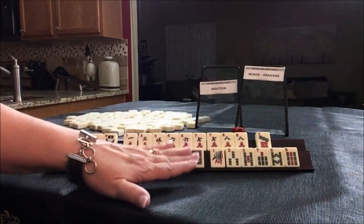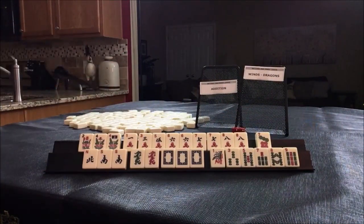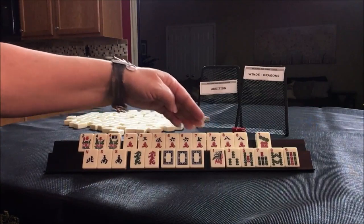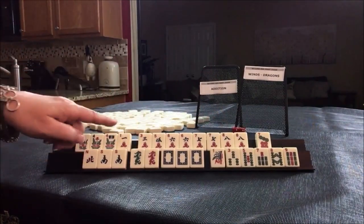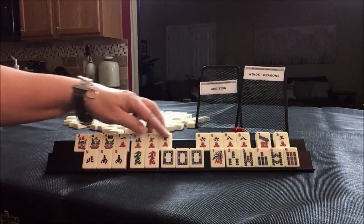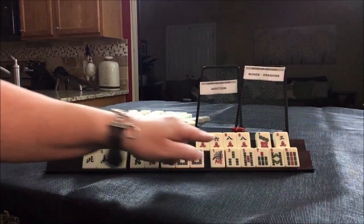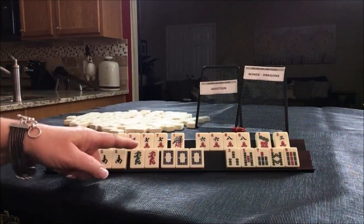Okay, well we've got winds and dragons. Let's see if we can make an addition hand work: 7, 5, 8, 4, 9, 3. Looking at 7, 5 — 7, 5, 8, 4, then 7, 5, 1, 1, 2. Not 1, 3. We don't have a 9. So 7, 5 — 7, 5, 12. I would hold this for an option for something with mixed suits.